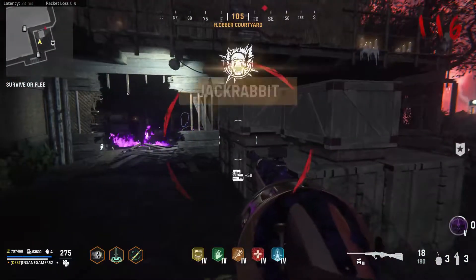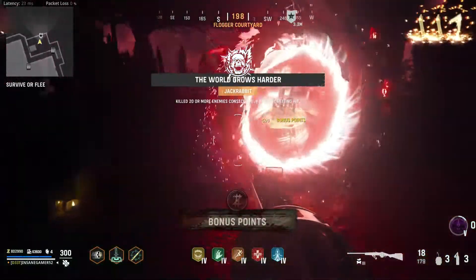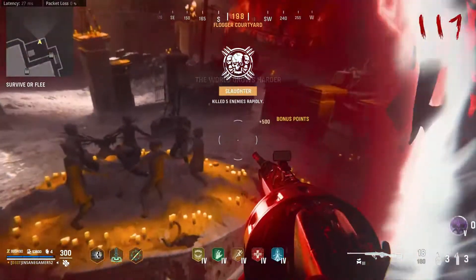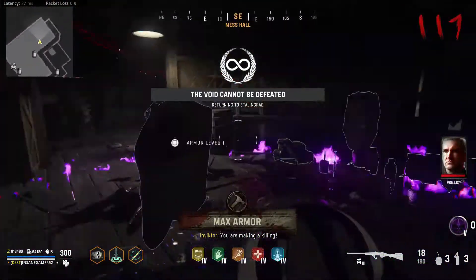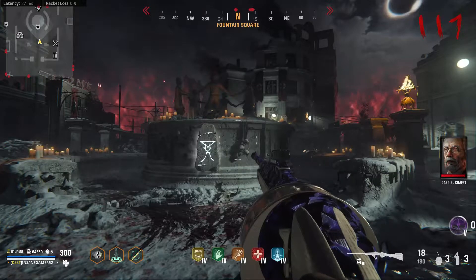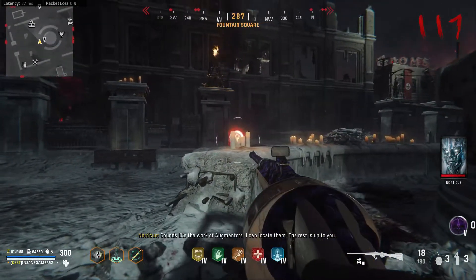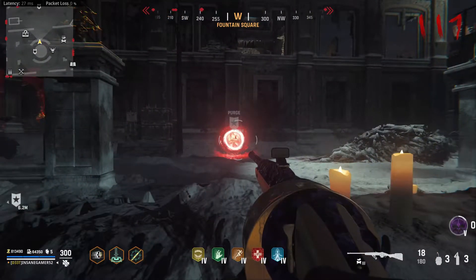One downside to this strategy is that at the moment you can't pause Vanguard Zombies unless you play offline. If you need to go to the bathroom or just need a short break for any reason, you can always escape back to the Stalingrad Hub at the end of any round and take a quick break. Just be aware that if you don't move for more than a couple minutes you will get kicked for being AFK, so make sure to do things quickly. You should be safe just standing where you spawn in the middle of the Town Square area, but if you want to be extra safe you can clear out all zombies from a corner of the map and go AFK there.